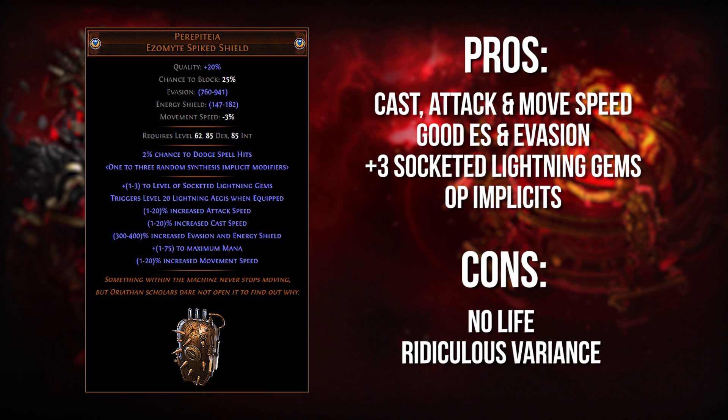Next up, we have one of my favorite items in the game, and that is the Peripetia. I think it means like a sudden reversal of fortune according to the Google definition I looked up. Either way, it's a weird shield with a funny name, and trust me, it is really cool and should be considered. First of all, it gives you more attack speed, more cast speed, and more movement speed than literally any other shield in the game. Up to 20% in all three of these stats — this can be a huge deal, especially movement speed. You're not going to find 20% movement speed on any other shield. It also gives you a very solid amount of energy shield and evasion, which for something like a hybrid Trickster, you're going to be getting a lot of defensive merit from this shield.